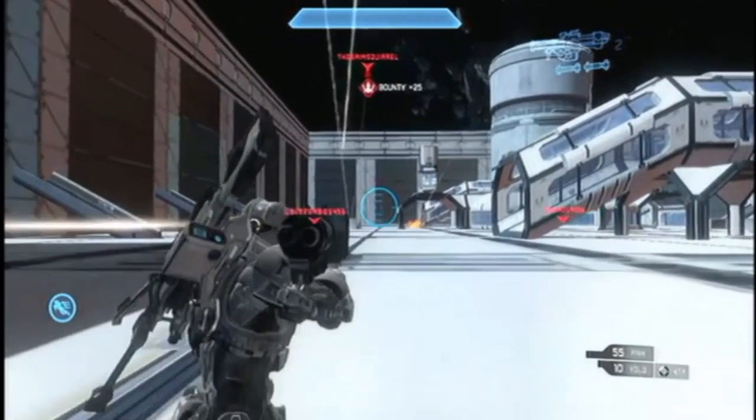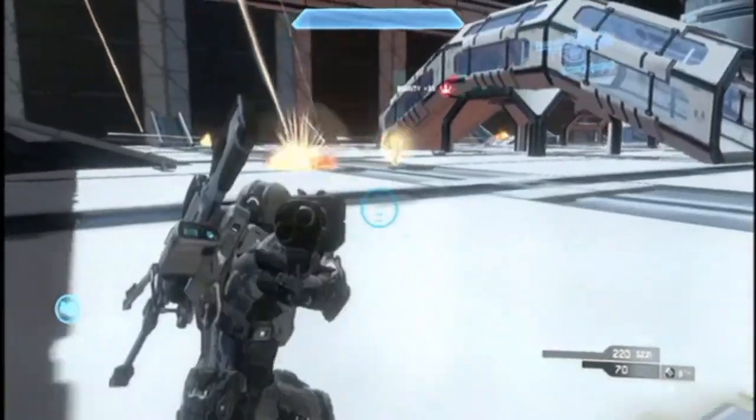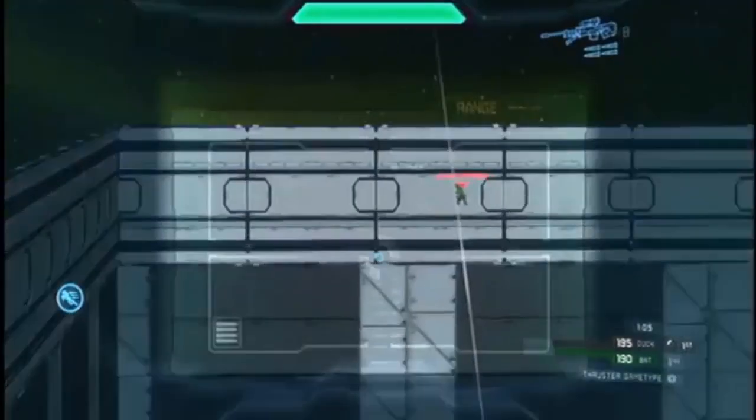Your secondary weapon — you can see it here — is the rocket launcher, which takes ages to get anywhere but has an awesome kill. It's got loads of splash damage and, yet again, a bottomless clip.